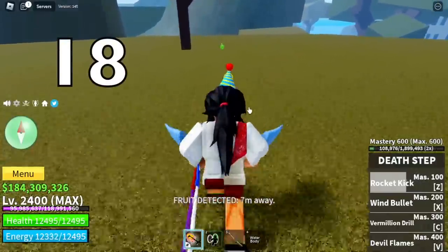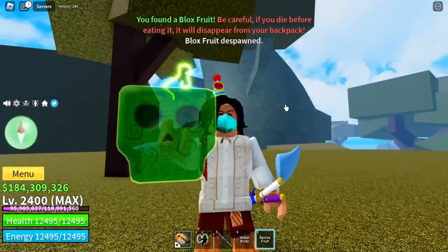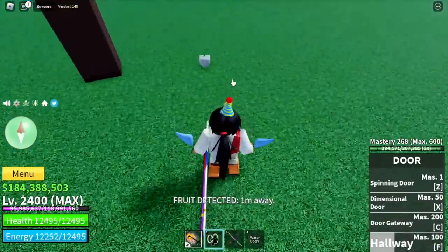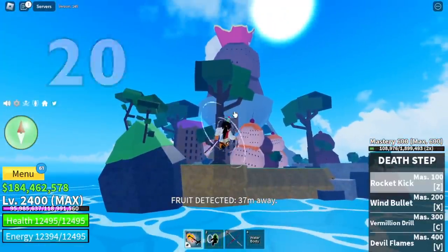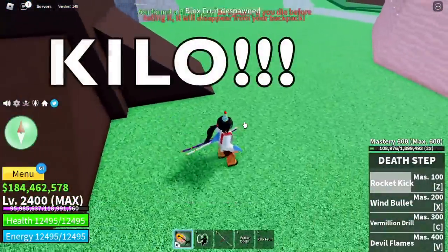Our eighteenth fruit — I think this is the revived fruit, the fruit of Brook. Number nineteen — spring fruit, moving on. Fruit number twenty is located in the sea of treats, and it's the worst fruit again — the kilo fruit. Let's make things faster.